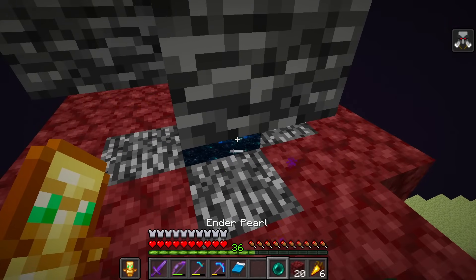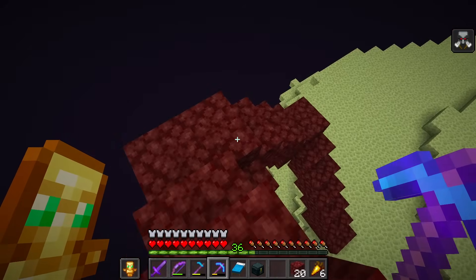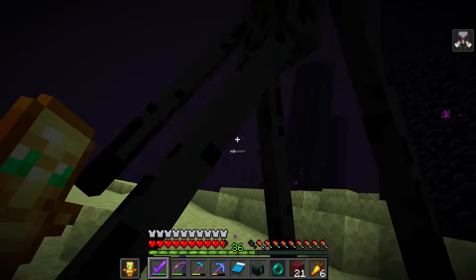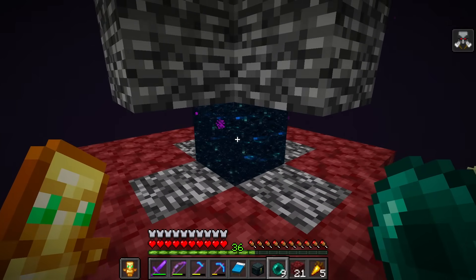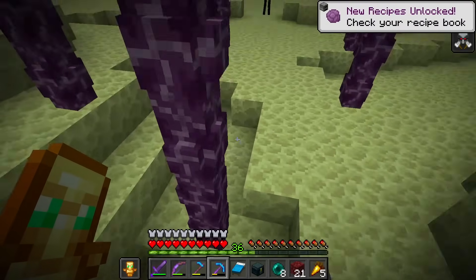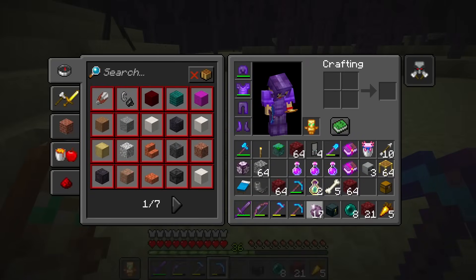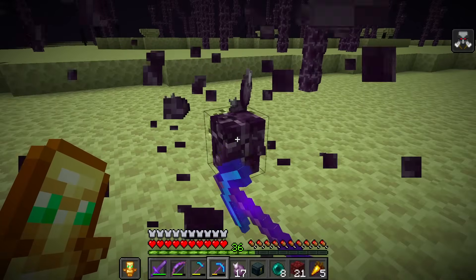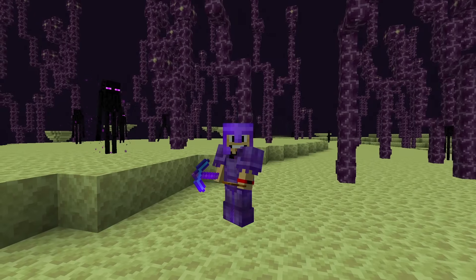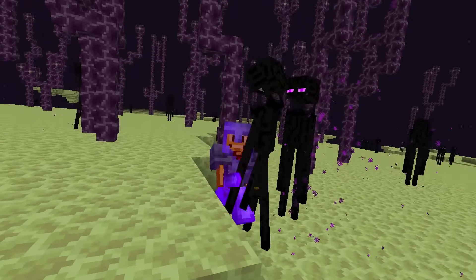Okay, we've got our little platform here. I'm going to ender pearl into it - wait, that didn't work. I don't have any more ender pearls. There are a ton of Endermen, let's get a few more ender pearls. All right, we're going to throw this in - yes, it worked! We're in. We also want some chorus fruit because if we ever start floating we can just eat some and come right back down to the ground - these are super helpful. Now we need to find an End City with a ship, and on that ship will be the Elytra wings so we can fly around.